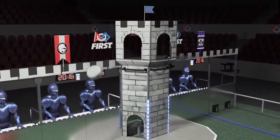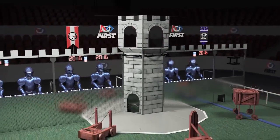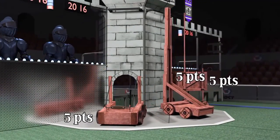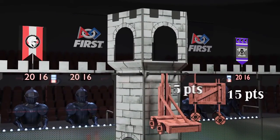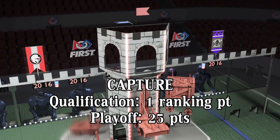Once enough boulders are scored in the opponent's tower, the opponent's flag will drop, indicating the tower has been weakened and can now be captured at the end of the match by surrounding it. During the last 20 seconds, robots may extend to reach the tower rungs and scale the tower for additional points. If an Alliance captures their opponent's tower at the end of the match, their flag is raised and the Alliance earns more points.